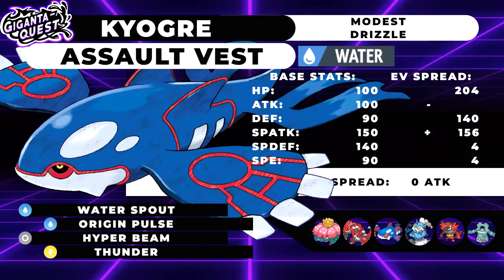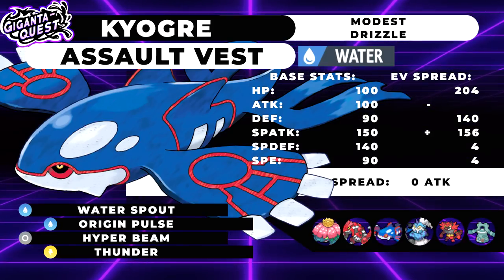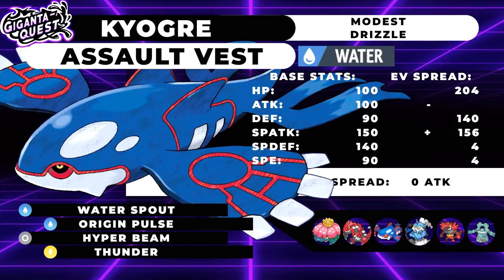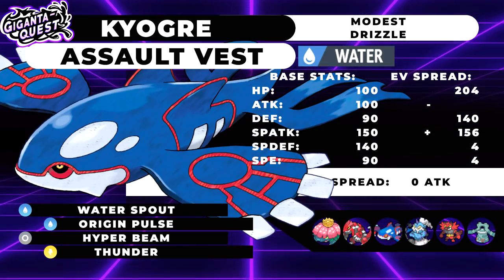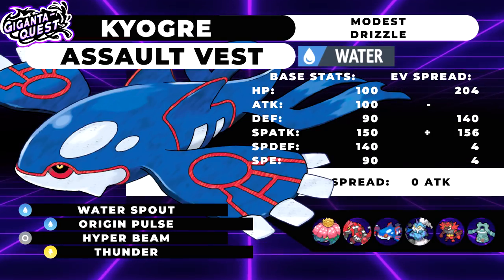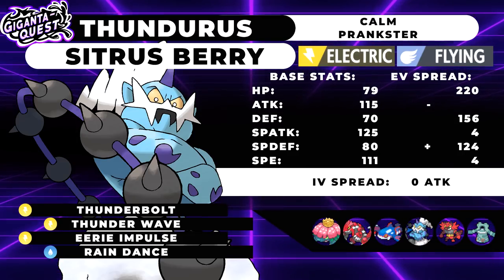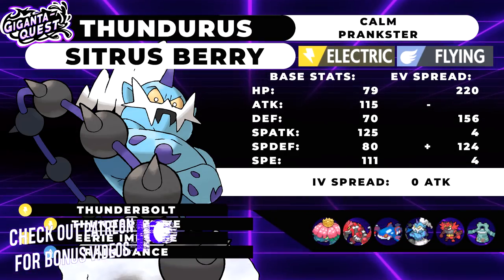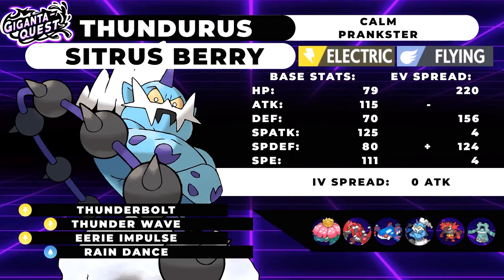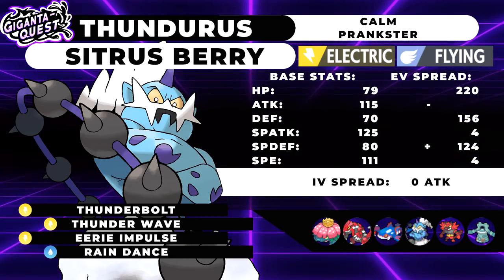I miss Primal — dual Primals was so much better. Next, Kyogre — this is essentially standard Assault Vest Kyogre. We take Play Rough pretty easily from Zacian with 204/140, and we take two Behemoth Blades as well. The main focus is just to be as bulky as possible since we have Eerie Impulse Thundurus waiting next format, so physical defense is a bit more important. Assault Vest is also super important for the Calyrex-Shadow matchup.